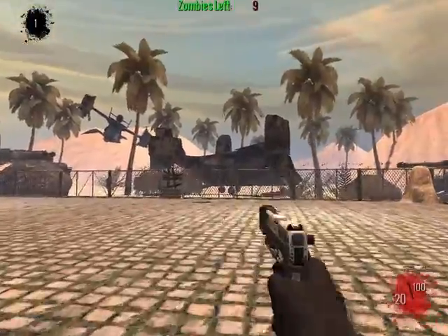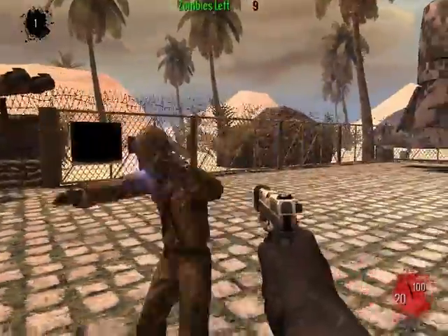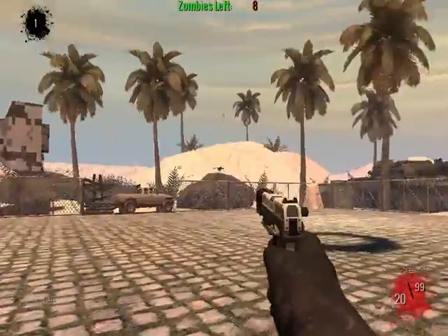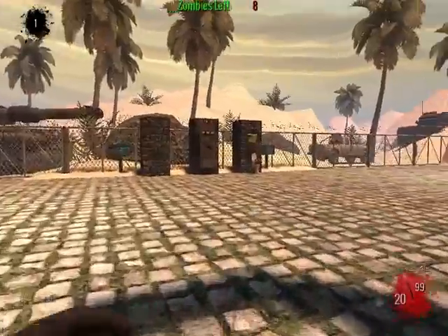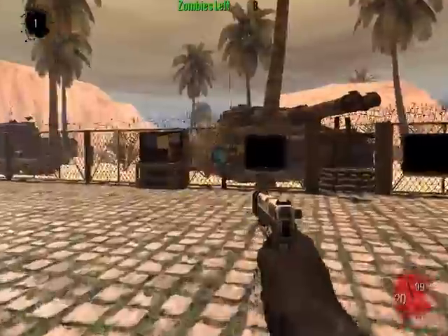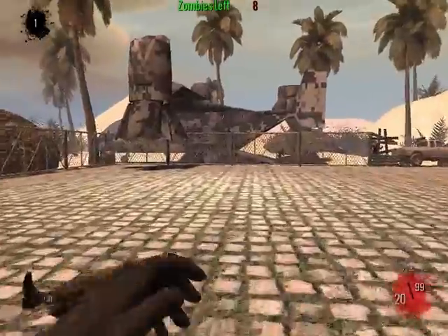If you don't know what custom zombies are, it's basically — on Call of Duty World at War — people can make maps of their own. And this one is called, I think, Egyptian Desert or something.